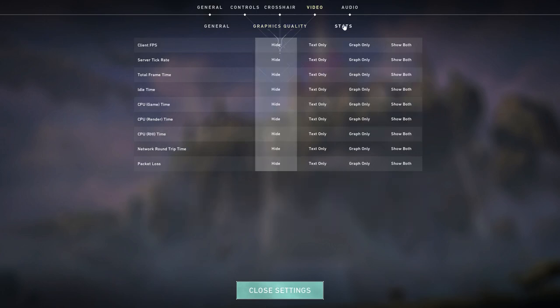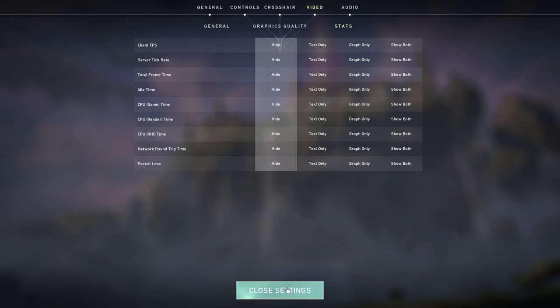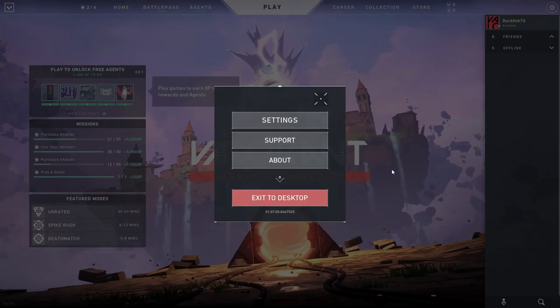Now go to the Stats tab and hide everything. If you really want to see stats, select Text Only — I don't recommend showing both text and graph because that puts extra pressure on your CPU. After selecting all these settings, close the Settings menu and close the game.